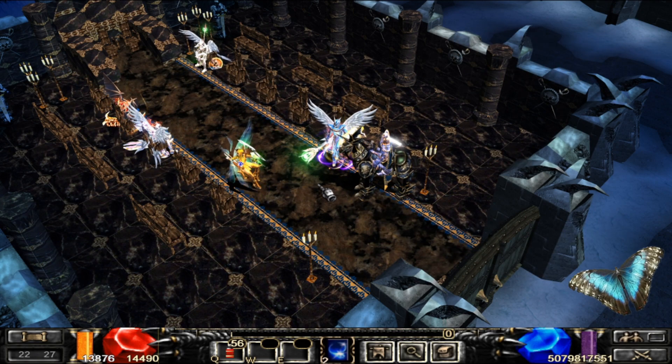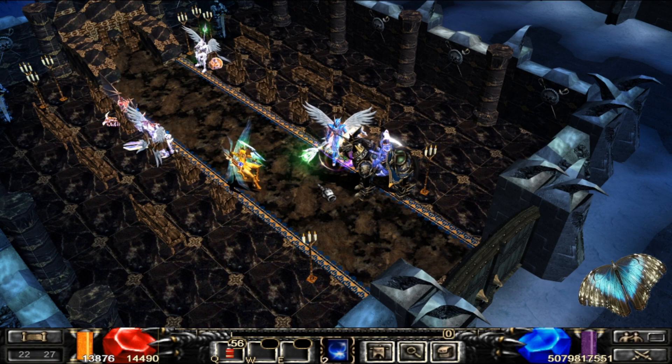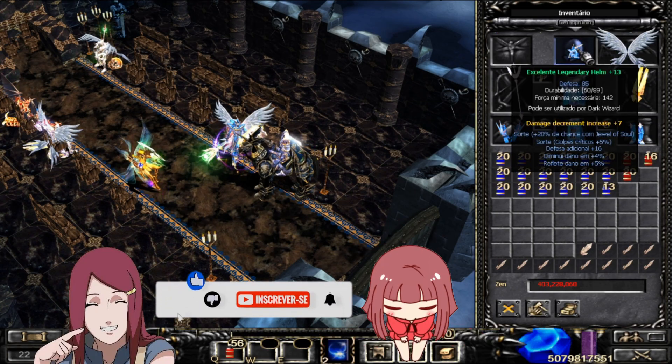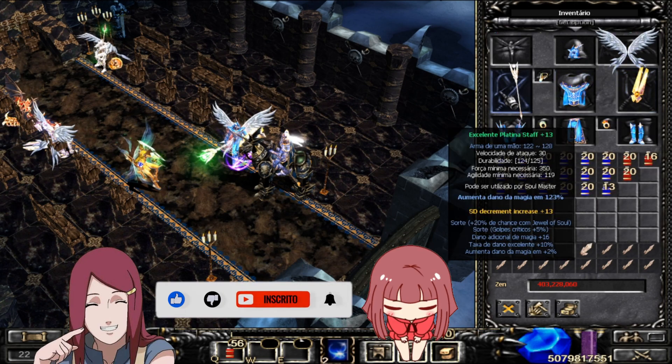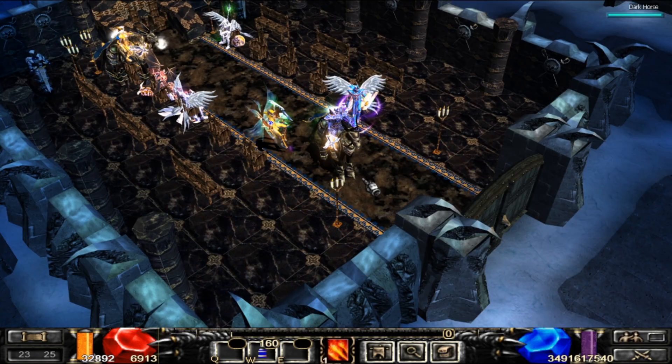Deixa eu mostrar pra vocês aqui o meu SM rapidinho, como é que ele tá, pois eu estarei testando essas skills nele. Ele tá da seguinte forma: o meu set está full DDI, é um Legendary mais 13 SDR. O meu shield também está com DDI e minha platina staff está com o ADD amarelo SD decremente.